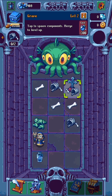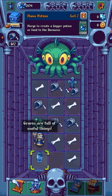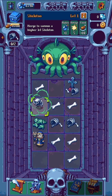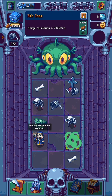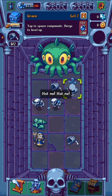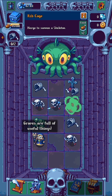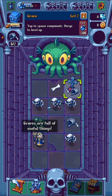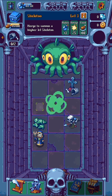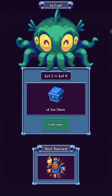Oh, we have metal treasure — keep that. Keep this. Eight thousand. Let's just do that. There we go. Let's feed you. Ice chest. New next reward.